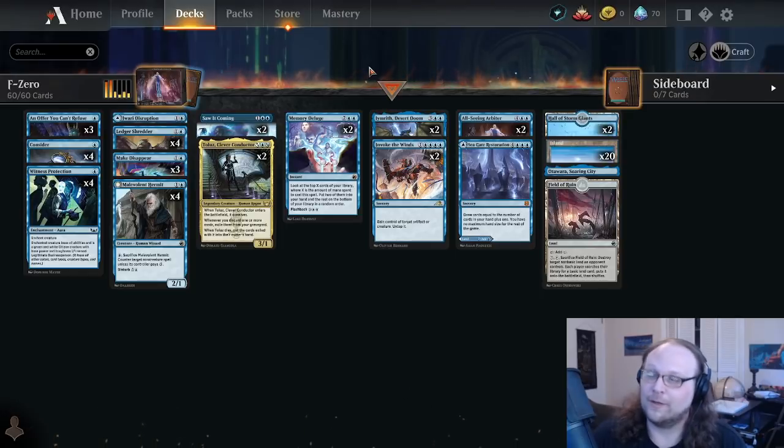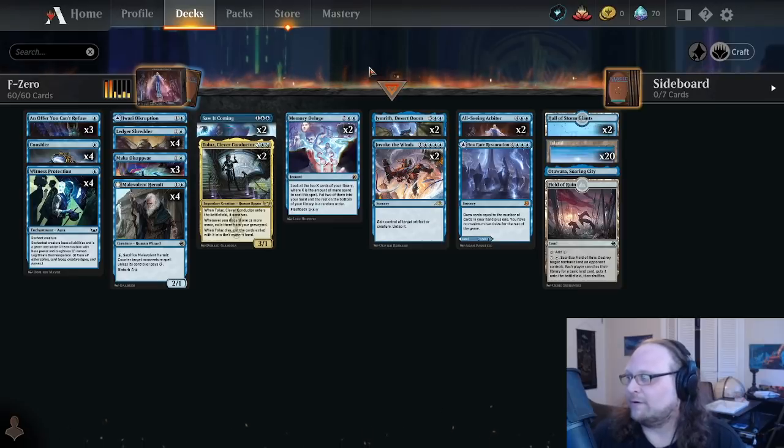It's one mana for two mana, and yeah you have to spend more mana and a card to get all the mana you want out of it. But there are going to be times where you really don't mind getting rid of a Consider, or casting Witness Protection on their one or two drop and countering your own Witness Protection to get the mana. I actually think Offer is going to be one of the worst cards in the deck — I just want to try that line out.